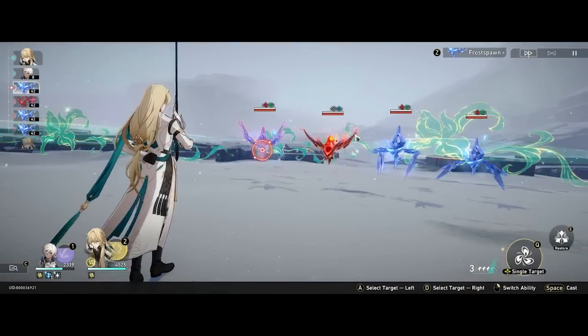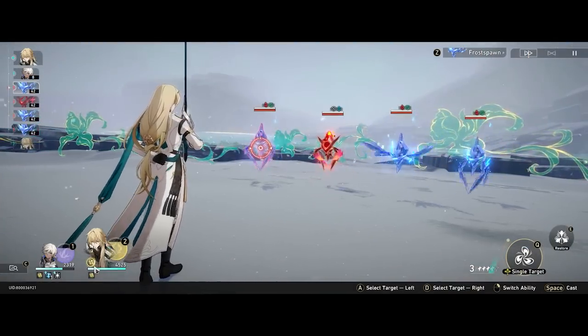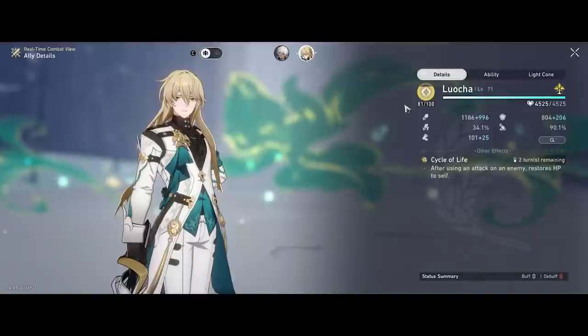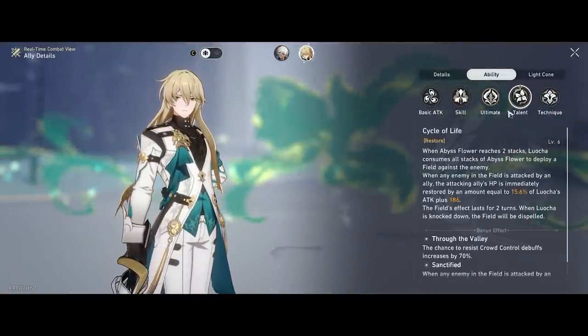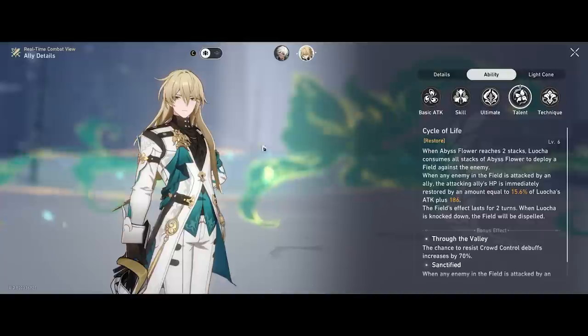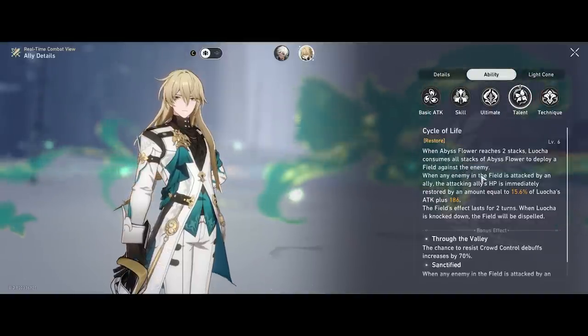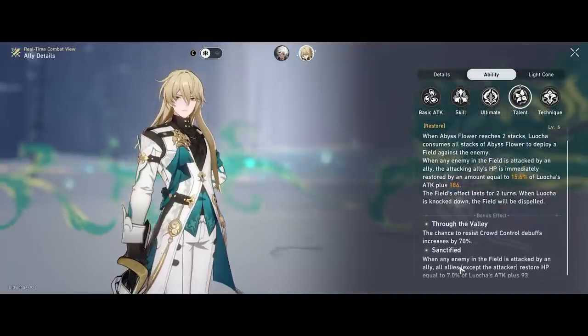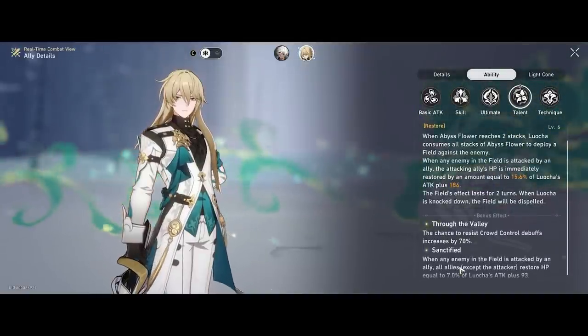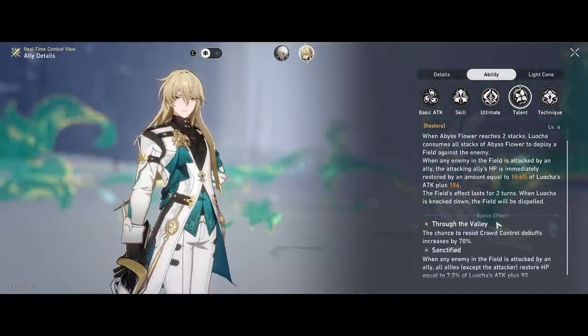First things first — you see this field that is active. This is his passive ability when it's activated. We start here because it's easy to understand when it's active and what it does. You see this background with the flowery thing around — this is his talent. Once you hit a certain number of stacks, he will automatically activate it, attack the enemy, and you also heal. So it's something like a pseudo-lifesteal, quite simple.